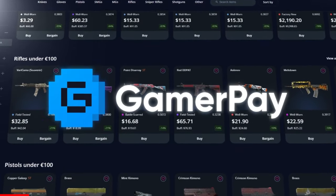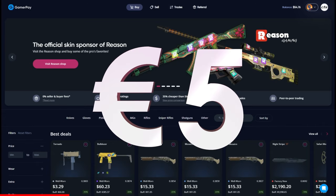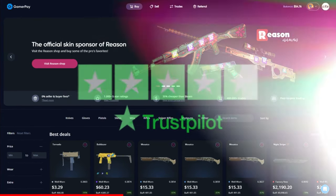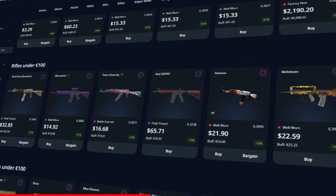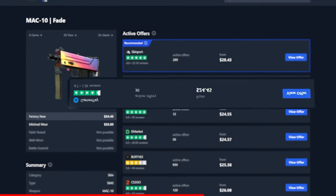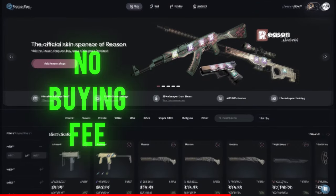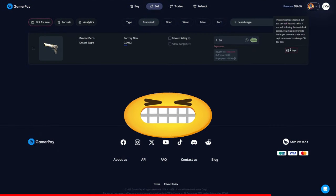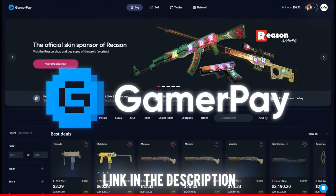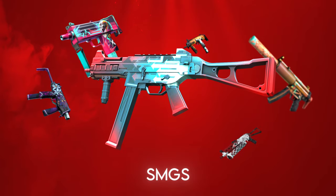Today's sponsor GamerPay wants to sponsor you with a free 5 euros on your first 50 euro deposit. GamerPay is an extremely trustworthy peer-to-peer skin trading website where you can find some of the cheapest CS2 skins on the market. Take a look at this MAC-10 Fade for example — currently the cheapest one is on GamerPay. GamerPay has no buying fee and only a small 3% selling fee, and you can even sell your skins on a trade lock. Click the link in the description to claim your free 5 euros today. Now let's move on to the SMGs.